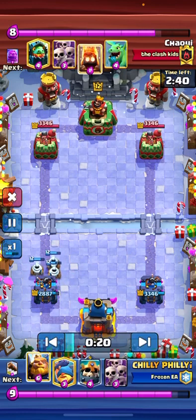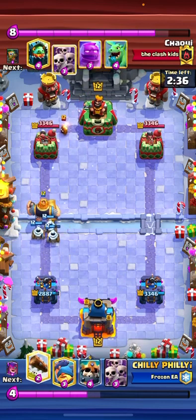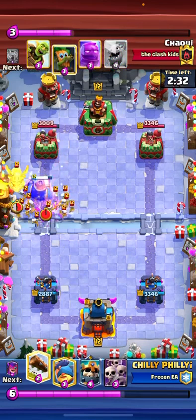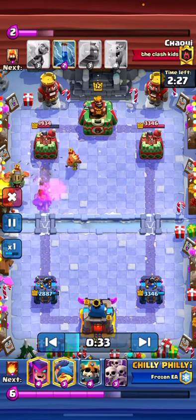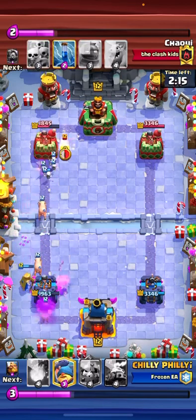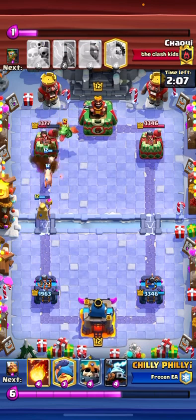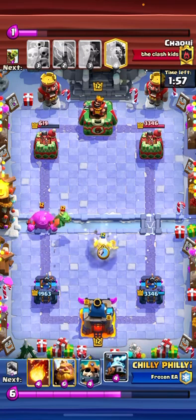Not too bad for us. I put an RG down in front of this. He puts down the Skarmy, so we get it with the Log, and we end up getting a good amount of damage. We do end up missing his Dark Goblin — unfortunate. And his Goblin Barrel does get a lot of damage, but we're still in the lead. Our Mother Witch takes his tower down to 619.